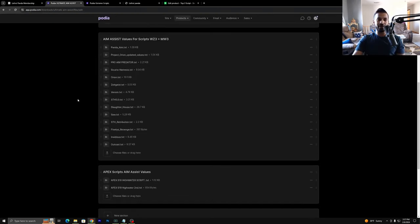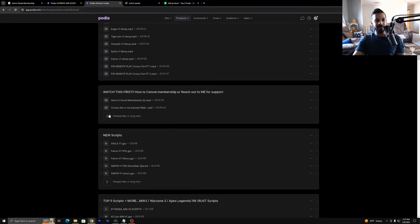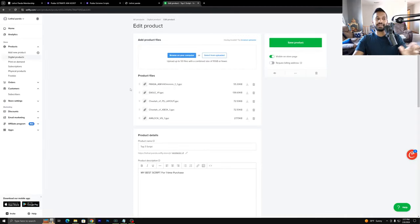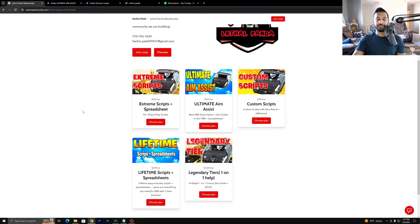Here's everything included in the Ultimate Aim Assist tier. You can see you got videos on how to use everything. Same thing with the Extreme Scripts — I always upload all the videos in here first. I know a lot of you guys are looking for a one time payment, so you don't want to do monthly, but we got you guys covered. You guys can go ahead and check out the SellFy store, linked in the description. This will go ahead and give you guys my top three scripts at the time, and again, this is just a one time payment.